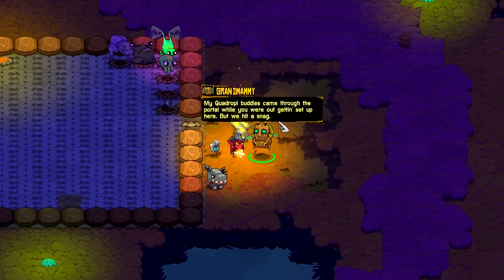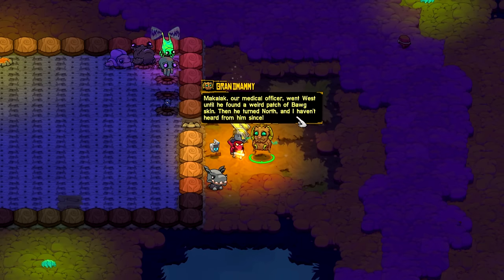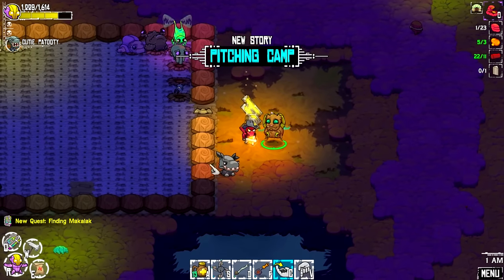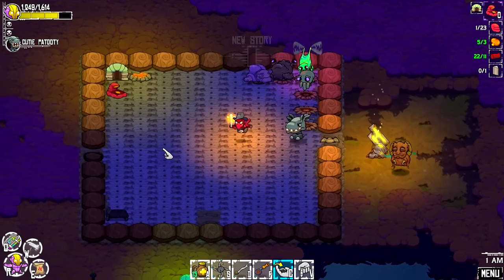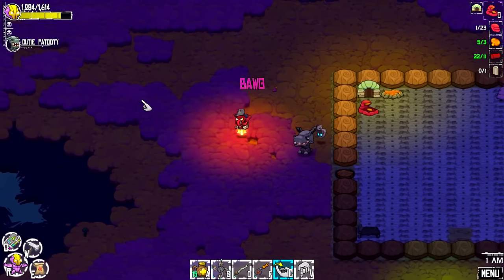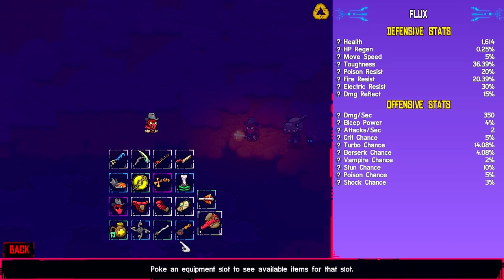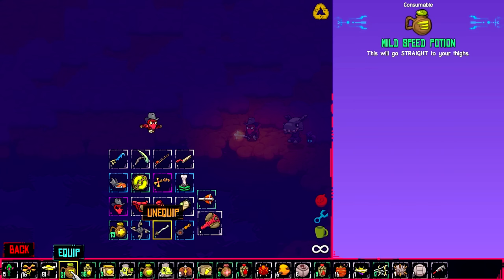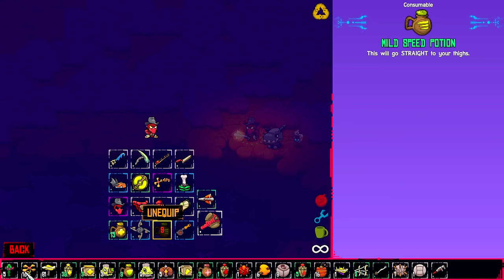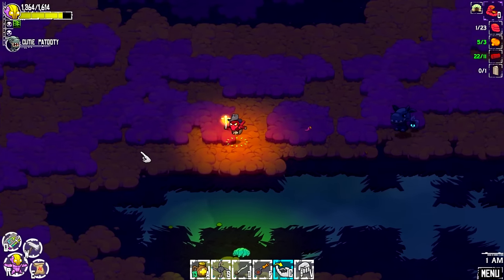My quadrupole buddies came through the portal but we hit a snag. Makalak, our medical officer, went west until he found a weird patch of bog skin, then turned north and I haven't heard from him since. Find that patch and head due north until you find signs of him. So we have a few new quests. Where is Juicebox going — wandering off to the east? I grabbed some speed potions and got speed for a little bit to speed up the journey.